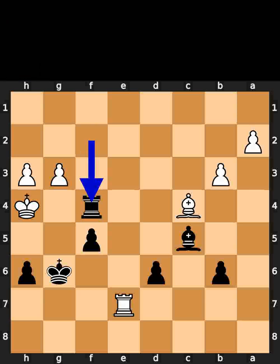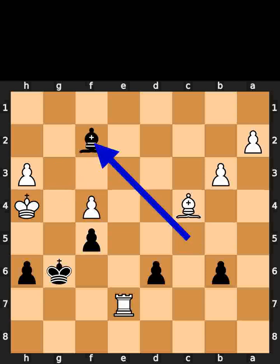Black takes the pawn on f4 using the rook with check. White takes the rook on f4 using the pawn. Black plays bishop to f2. Checkmate.